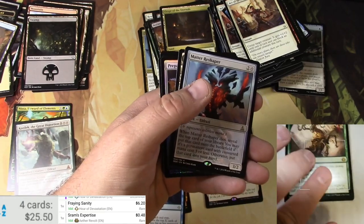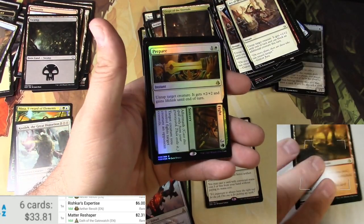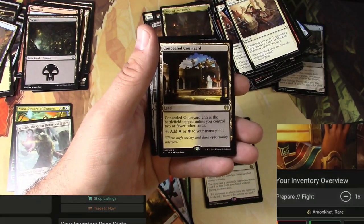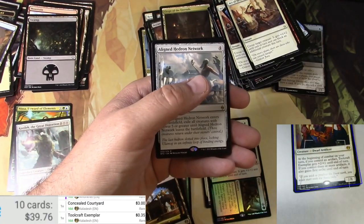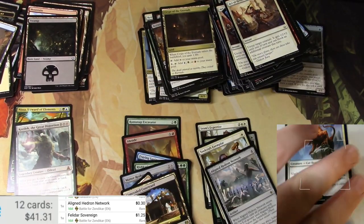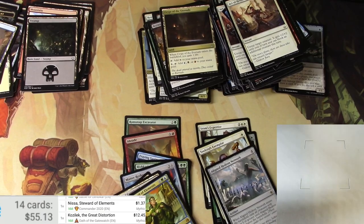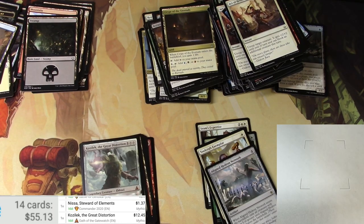Sram's not so much — rich cards at $6 there. Matter Reshaper, couple bucks. Canyon Slough, couple bucks. Prepare to Fight in foil — just $0.60. Concealed Courtyard: $3 — Pioneer is driving these prices, I imagine. Hedron Network a little bit. Phylodar Sovereign, that's a buck. Nissa Steward of Elements, a buck. And Kozilek: $12! Hey — $55 out of my 12 packs there. Thanks for stopping by and hanging out with me. See you later!